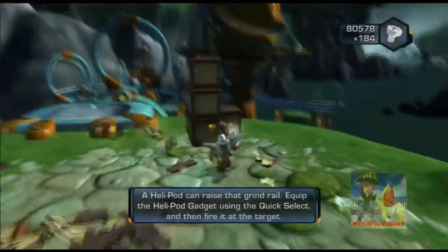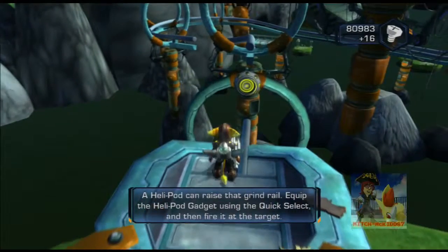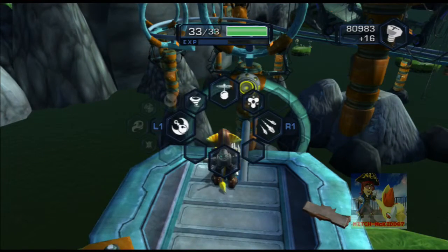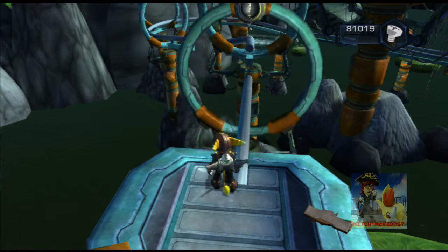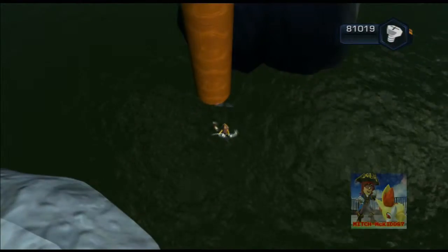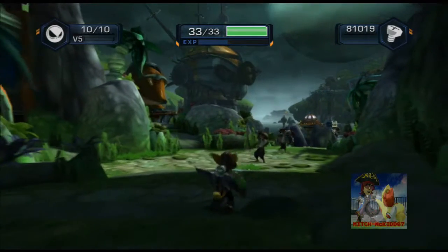How am I supposed to get onto that grind rail? The helipod gadget using the quick select - you know what you're going to have is the helipods. Come on, up, up, up, up. Oh - that was a fail. Not a good start, are we? My thoughts exactly, Wayne.